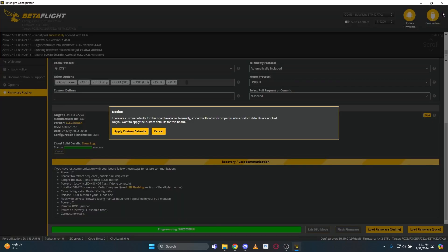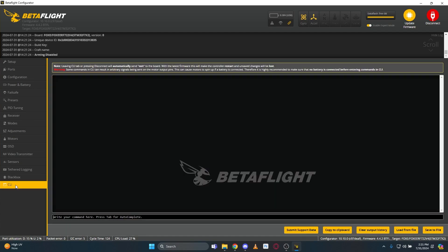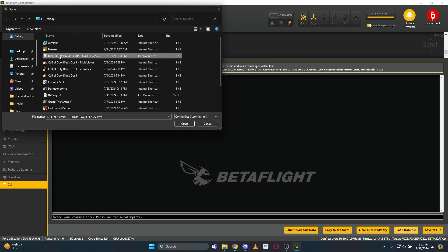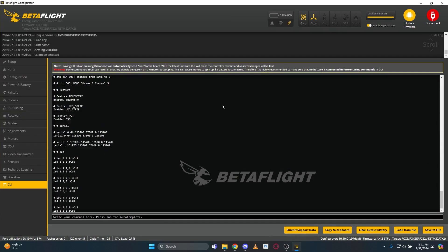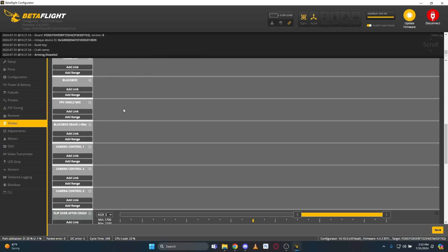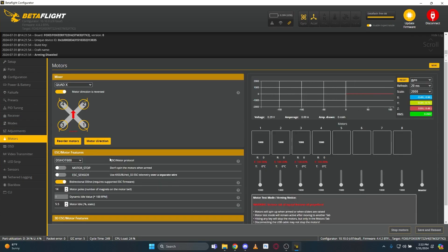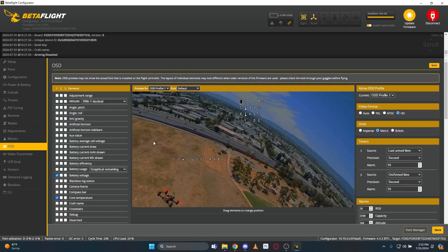When we go to connect for the first time, we'll apply the custom defaults, and from here, if you're building a new quad you can do your setup. Or we can go to CLI, load from file, and grab that diff we saved earlier. Execute, and type save — and that's it. Your quad should be set up exactly the way it was before. You'll see your rates are there, your modes are there, and you'll see the new boost mode tab that's been set up. Bi-directional D-shot enabled. OSD elements as they were. Good to go.